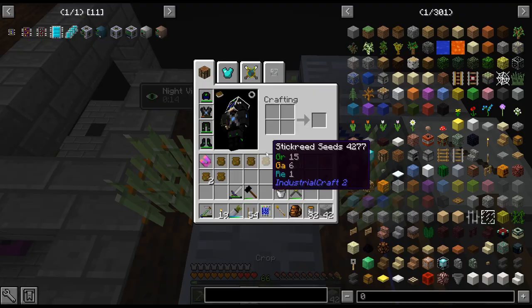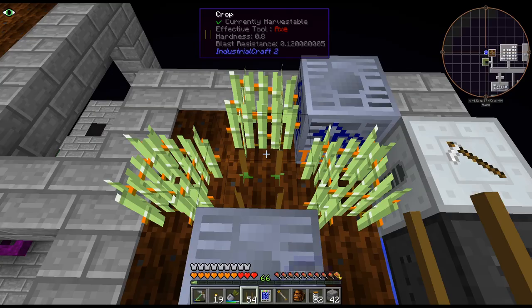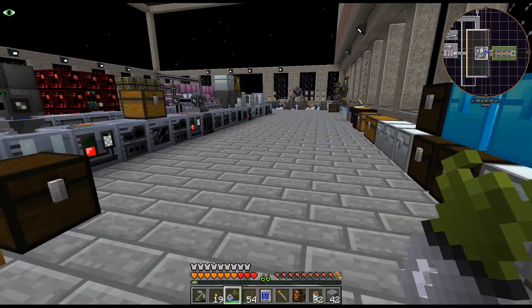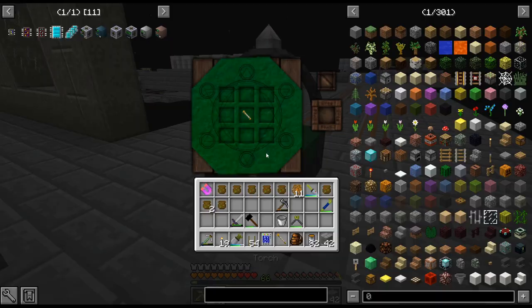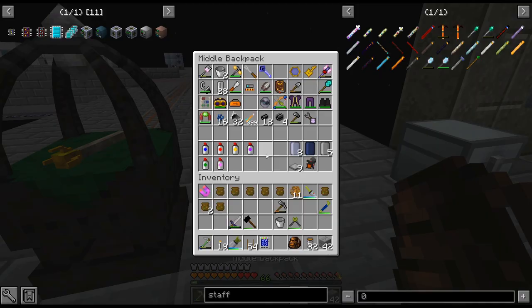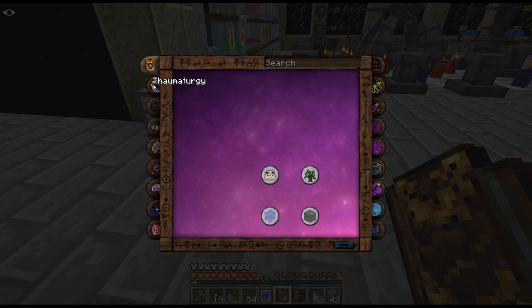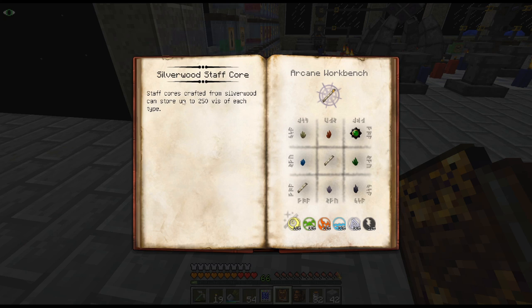Every once in a while I have to go charge up my wand. I really should look into a better wand — maybe thaumium caps. I don't remember if the staff can hold wand cores. Can staffs hold wand cores? I can't remember. Staffs are weird. I don't think they actually can. Maybe not staff.